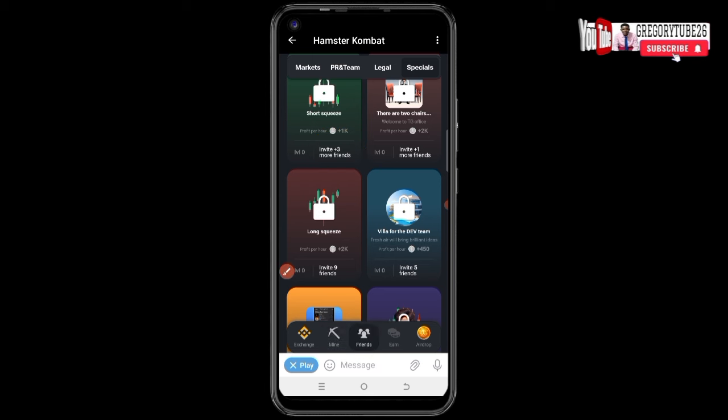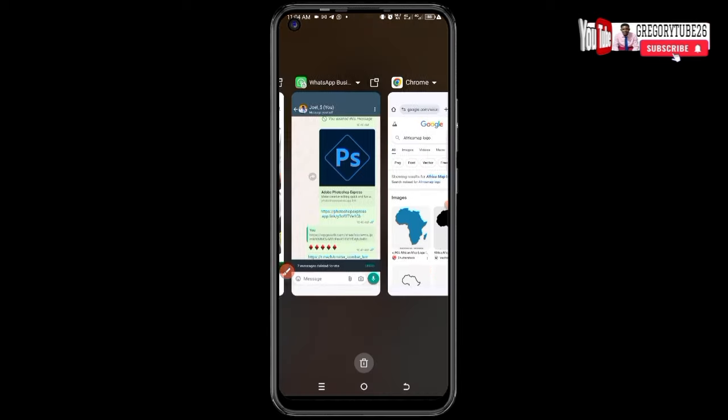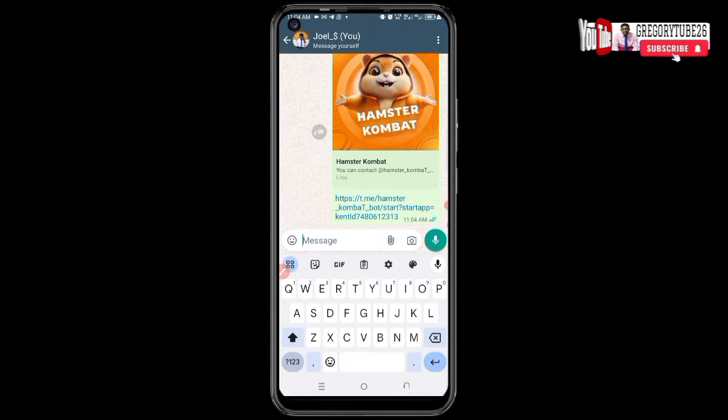Click there, and then make sure you get your invite link. Once you get it, go back to WhatsApp or any messaging app and paste it there — just like this.